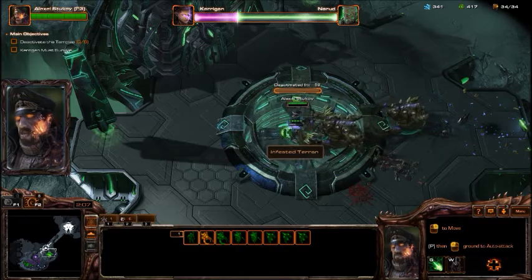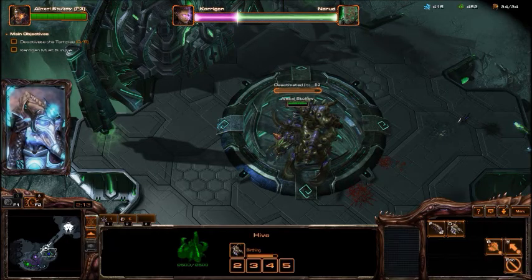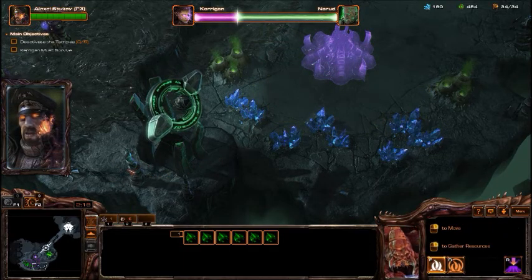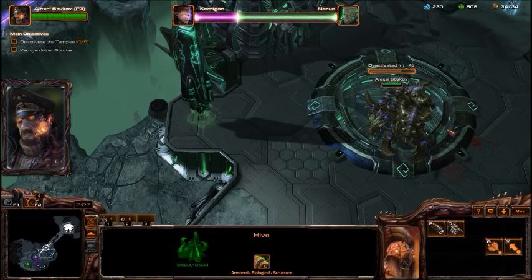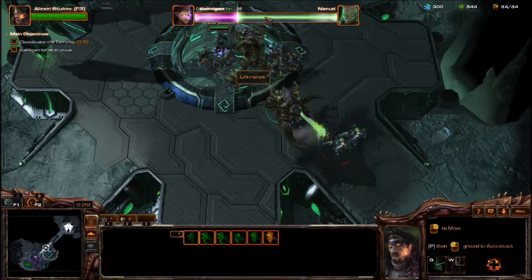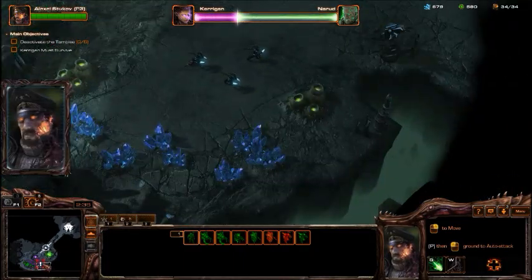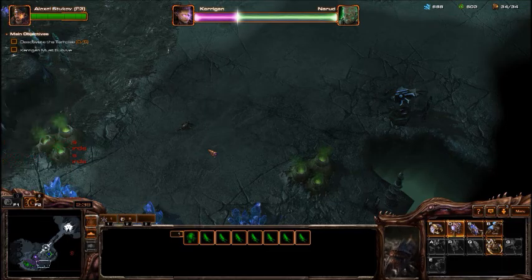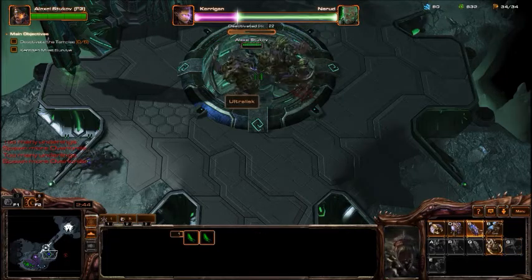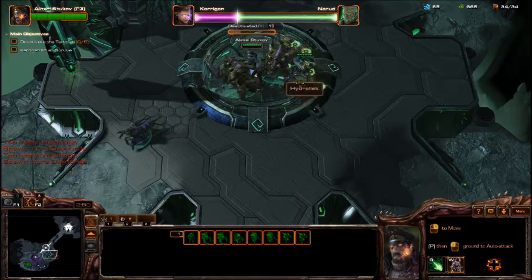Infested Marines can actually shoot things that get too close - that's what makes them better than regular Infested Terrans, which would just kind of wander up and get smacked down. You'll also want to take the expansion down here pretty early, so make sure you keep an eye on that. For the most part, you'll be dealing with Protoss in this mission, so you shouldn't have too much worry with your composition. I'd suggest going with Swarm Queens over Hydralisks because they can deal as much damage plus they can heal your Ultralisks.